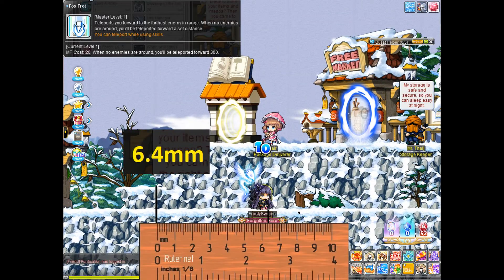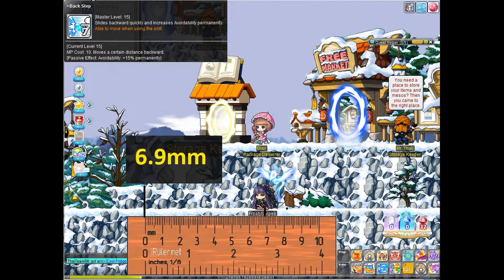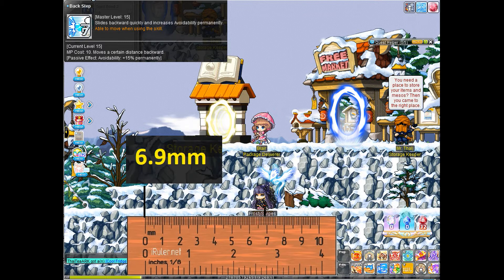Shade's teleport is similar to Thunderbreaker's in that it teleports to the nearest enemy; if there are no enemies, you just teleport a set distance, scoring at 6.4. Shade's Back Step could also be considered a teleport, however it's not truly one — against Lotus lasers, if you don't time it correctly, there's only a short window where it actually teleports you. Otherwise it's more of a dash, so Shade is a 6.9 score but quite conditional.